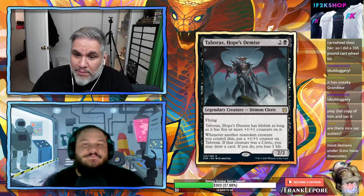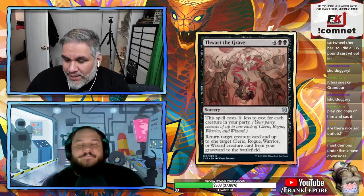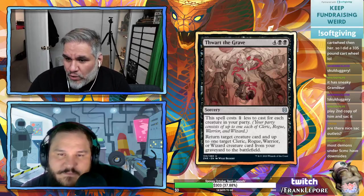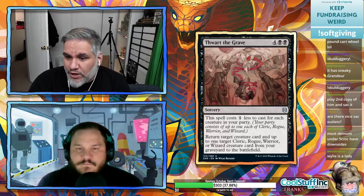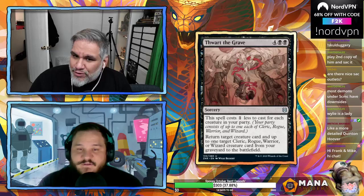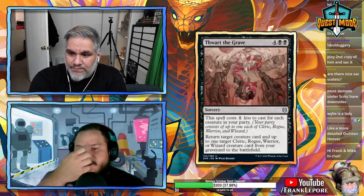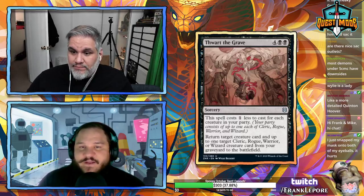Thwart the Grave: six mana sorcery, costs one less for each creature in your party — as low as two mana. Return target creature card and up to one target cleric, rogue, warrior, or wizard from your graveyard to the battlefield. Basically a reanimate spell for party creatures, and most creatures in a party deck will have those types. For five mana you're getting two creatures back — very good. Put it on the list.